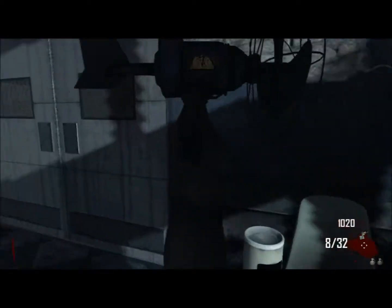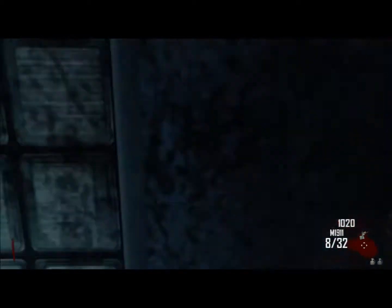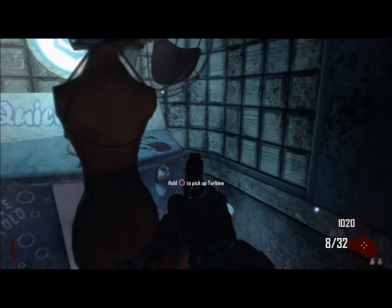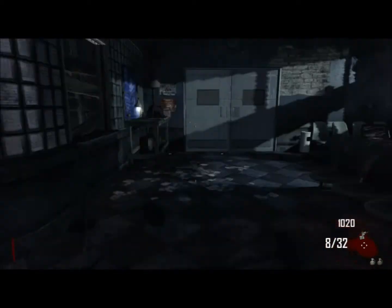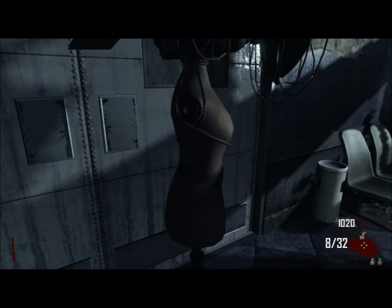What this turbine does is it's like a portable power source. You can use it — I'm gonna put it by Juggernog while the power is off so you can get it. It also opens doors that require power.